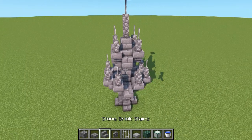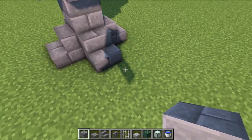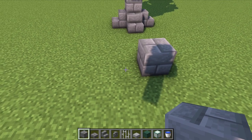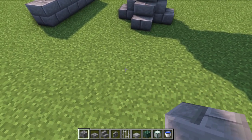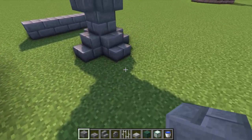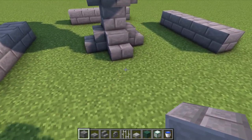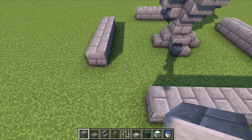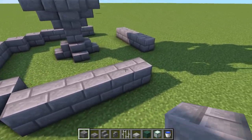For the base of this one, starting from the bottom, leave a three-block gap and place a block on the fourth one. Do the same on each side - three-block gap, block on the fourth - and then two blocks on each adjacent side. Come around all four sides repeating this pattern, then place two diagonal corner blocks to complete the shape.